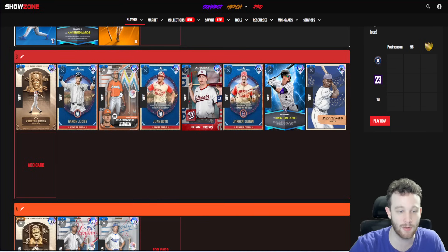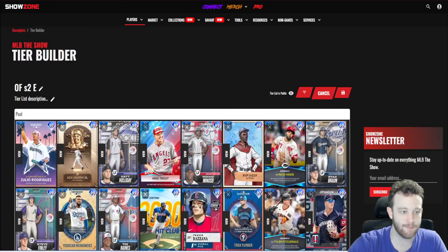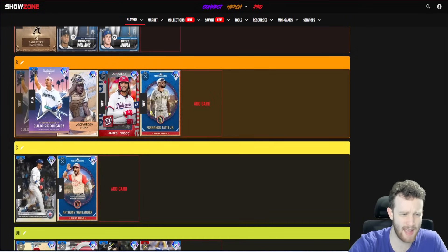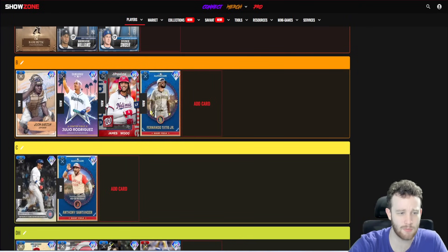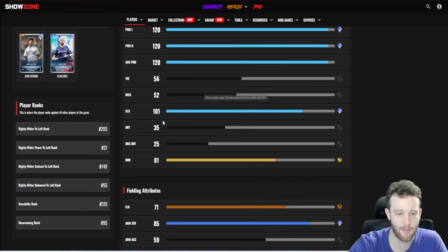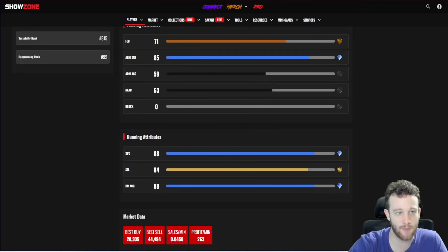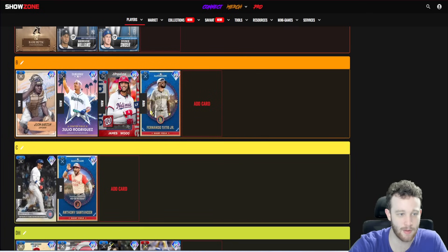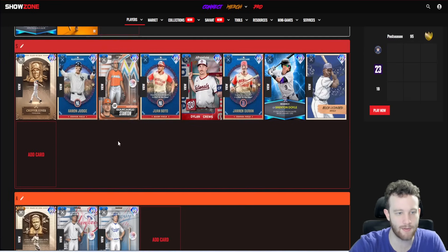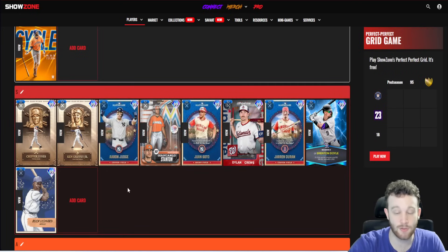This Julio Rodriguez hasn't aged too great — very similar to James Wood except they forgot the defense. He has 104/97 contact, maxed-out power, decent clutch, no real defense, and he's not super fast. Like James Wood but they forgot the defense, which doesn't really matter too much when you're that fast, because you'll make up for most bad reactions you get.